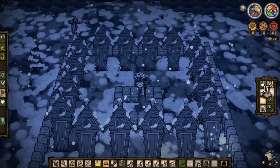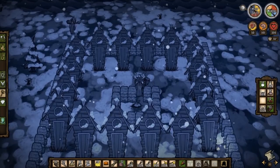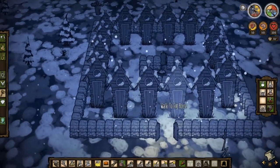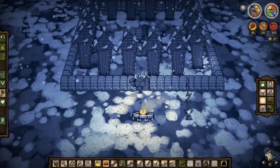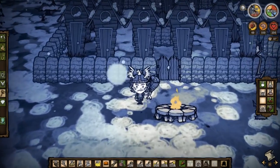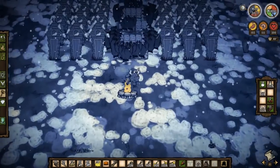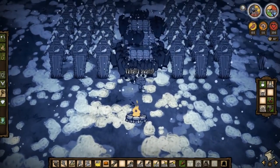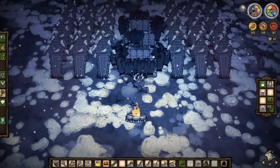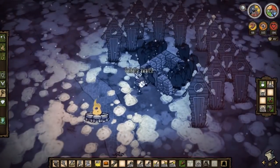Before you leave, make sure to leave the bait — in this case a pig butt — within the pen to repeat the process of attracting the pigs for the next time. For whichever type of farm you can think of, only one thing is certain: only kill the pigs during a full moon when they are werepigs.